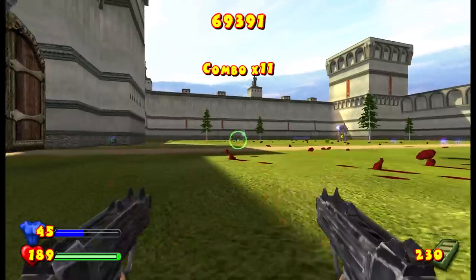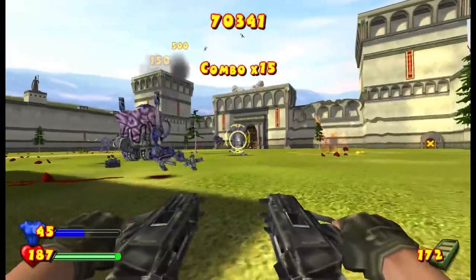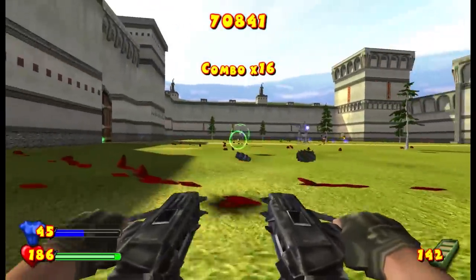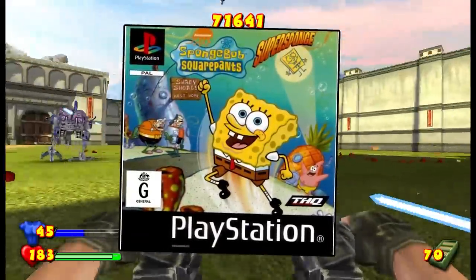These guys have got a knack for spin-offs apparently, having worked on Silent Hill Origins, Silent Hill Shattered Memories, and probably their greatest game to date, SpongeBob SquarePants Super Sponge for the PlayStation.